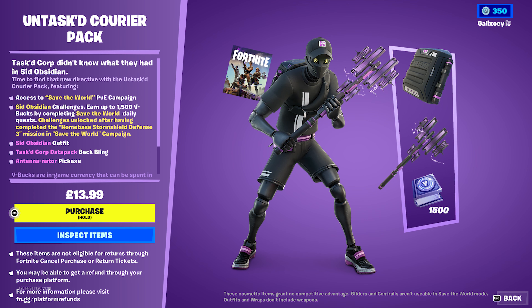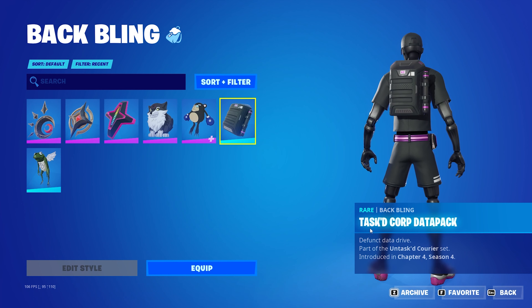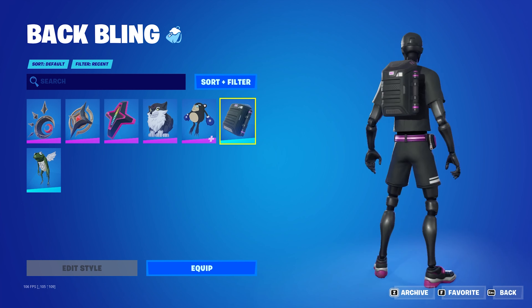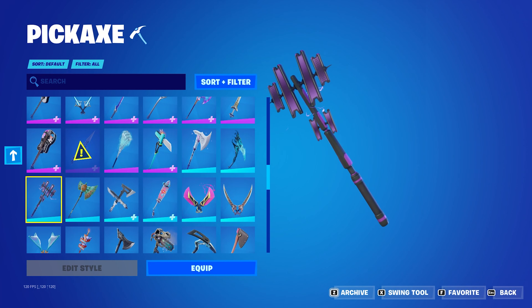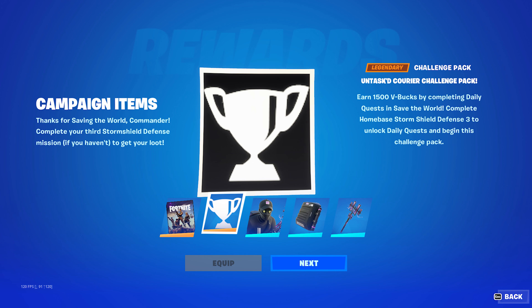I've added a new Untasked Courier pack, and let's get into it. It comes with the Sid Obsidian skin, as well as the Tasked Corp Datapack Bat Bling, as well as the Antenia Nator Pickaxe, as well as access to Save the World, and 1,500 V-Bucks that you've got to earn through Save the World.